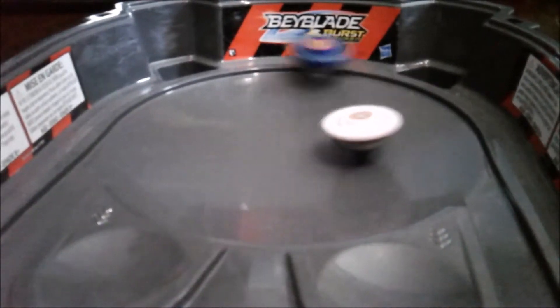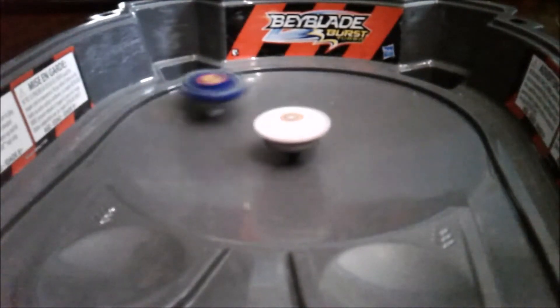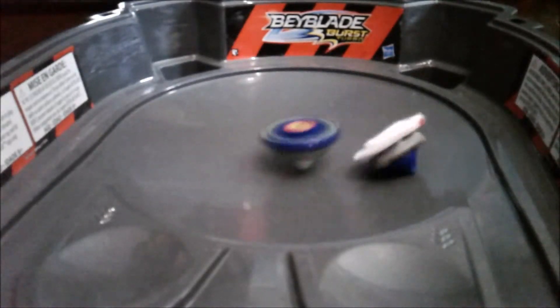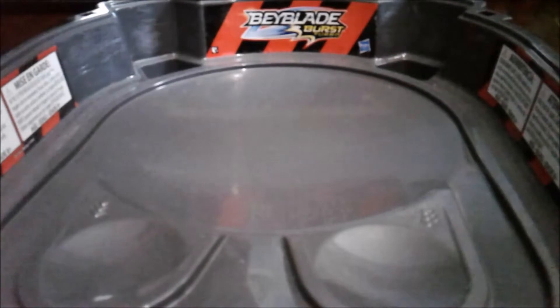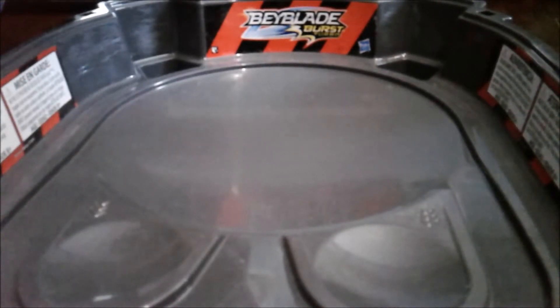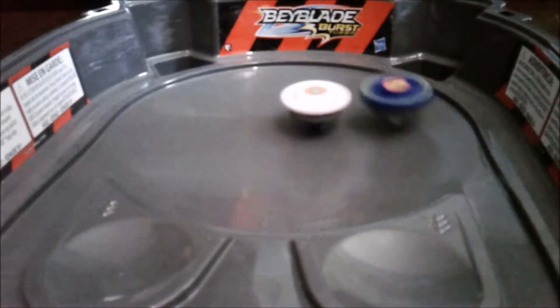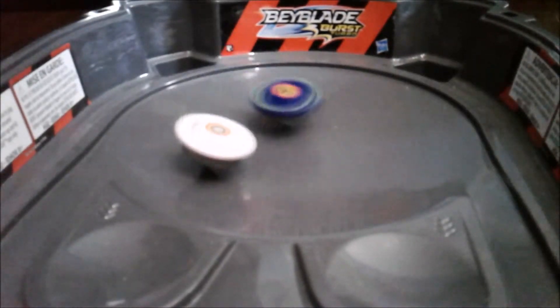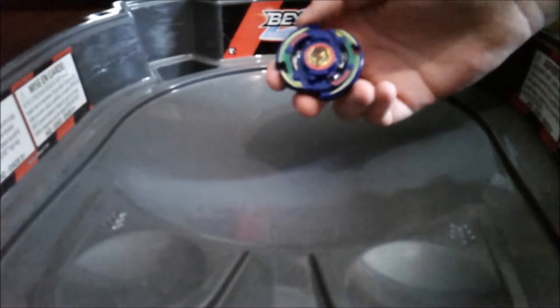3, 2, 1, let it rip! Dranzer's circling the stadium, wasting his stamina. Dranzer got it. Okay, let's do one more battle with him in defense, just to see if that would do any better. 3, 2, 1, let it rip! Oh wow! Uh oh, Dragoon might get this one. But my theory about Extreme works — Extreme is very powerful with Dranzer F. Okay, let's get to our next battle.